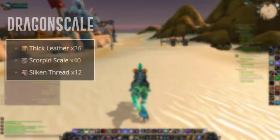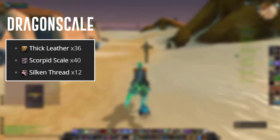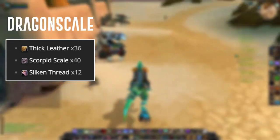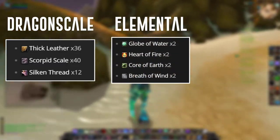For dragonscale, you're going to need about 36 thick leather, 40 scorpid scales, and 12 silithid threads. These are used to make the Tough Scorpid Breastplate and Tough Scorpid Gloves — I think you need about two of each.